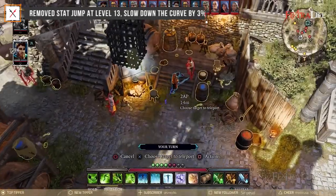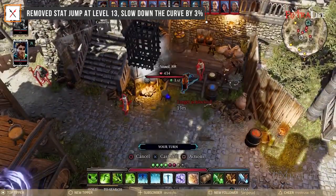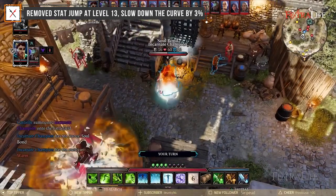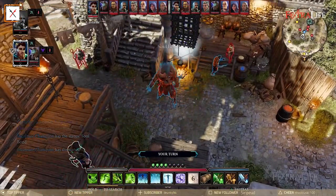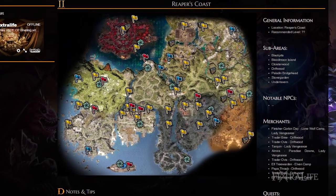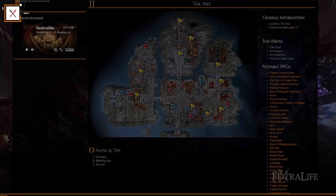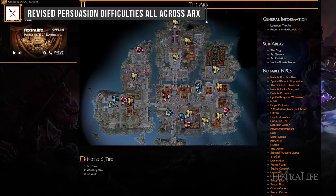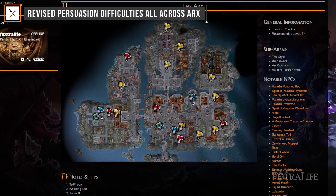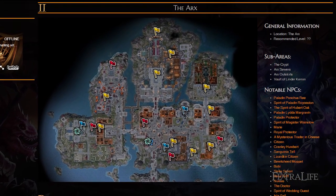Remove Stat Jump at level 13, slowing down the curve by 3%. In vanilla, there is an artificial stat jump at level 13 meant to separate lower Reaper's Coast content from upper Reaper's Coast content. This jump is too noticeable for players since Reaper's Coast has a very open flow. We removed this jump and analyzed other stat jumps at levels 9, 16, and 18. Persuasion difficulties have also been revised across all arcs — persuasion was disproportionately hard compared to its result, including making tagged persuasion moments easier to reward tag usage.